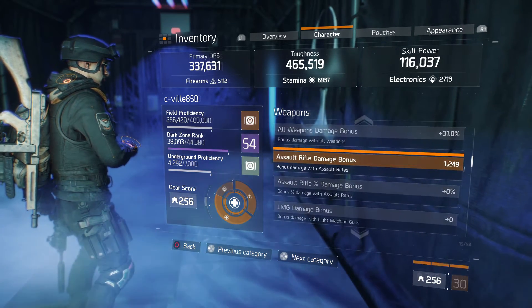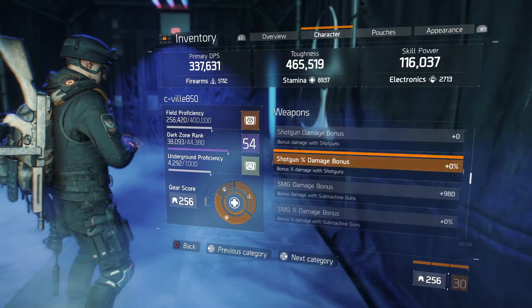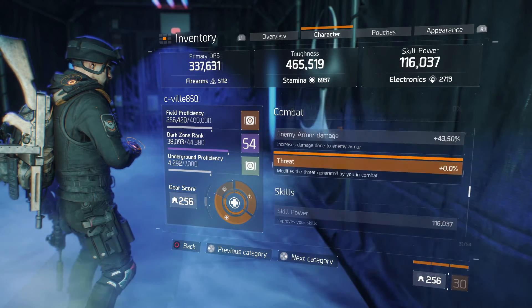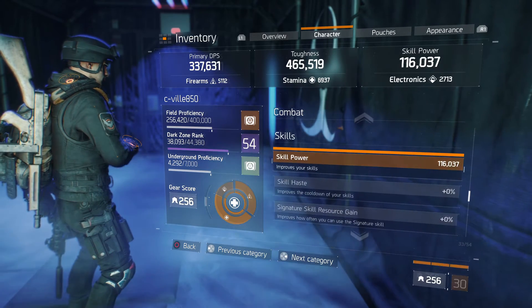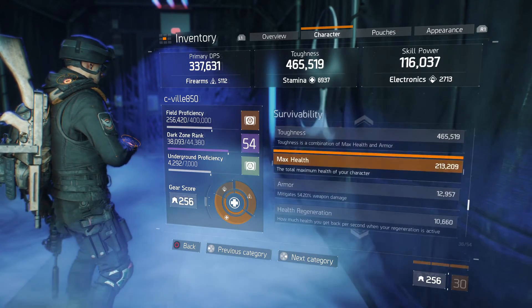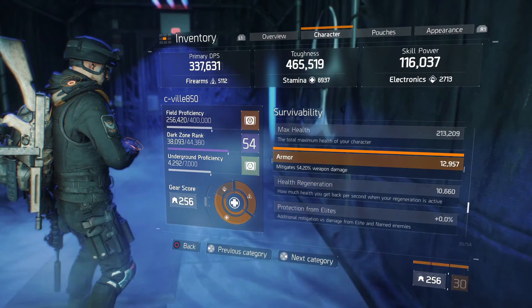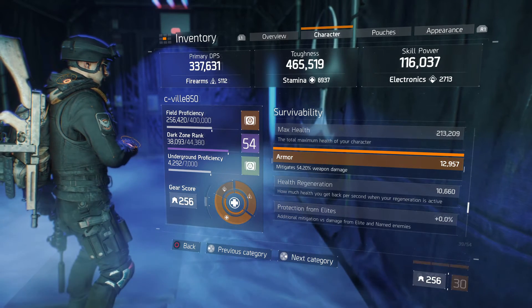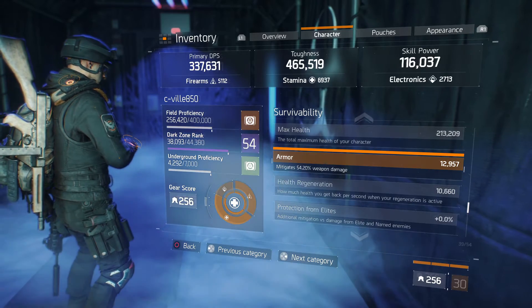Reload speed — no one really cares about that. Let's scroll on down. Everyone wants to see your armor mitigation. My enemy armor damage is halfway decent, not the best. I've got 54.20% weapon mitigation on my armor — that's halfway decent.